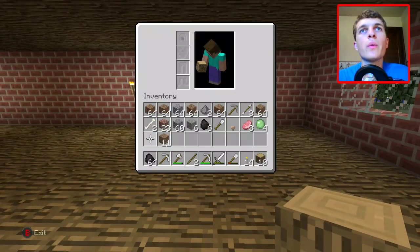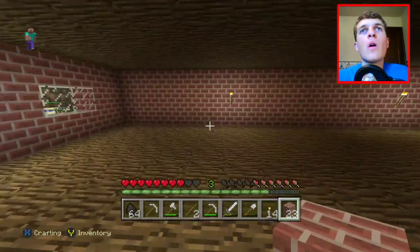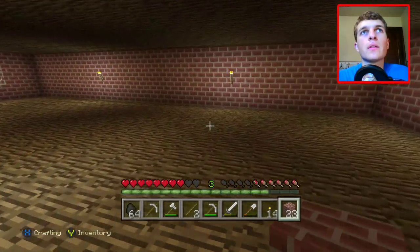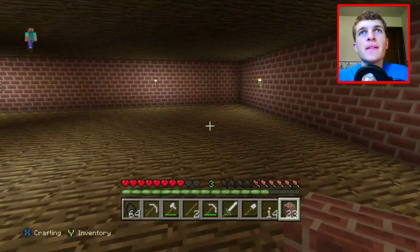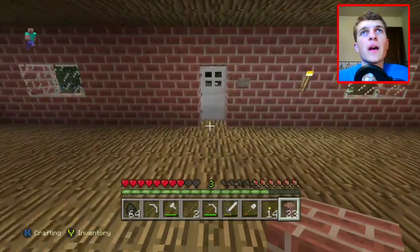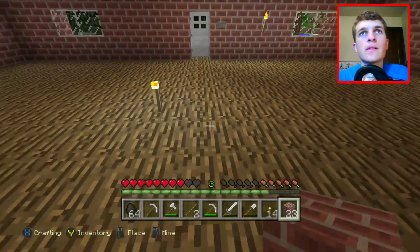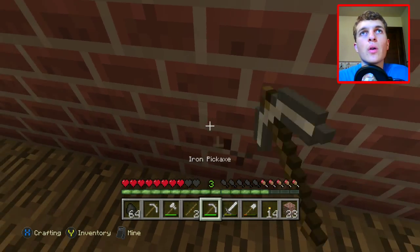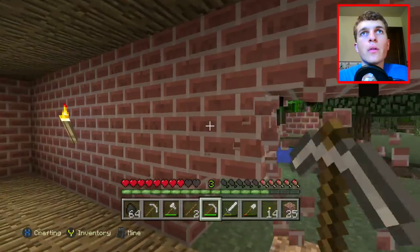We're going to start making a room. We need some more brick because we need to make walls out of it, and it would look dumb if we made it out of wood. What I wanted to do is make like a living room space here — a TV, a couch, maybe a fireplace right in the middle of the house. So we're going to have to save that spot right here by the door for a little fireplace.